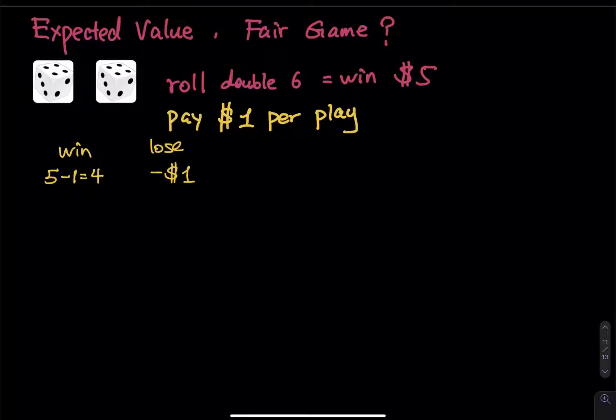Now you have to think about the sample space. Each die has six faces, so six times six gives 36 outcomes. The double six is just one of them, so the probability of winning is one over 36. The other 35 outcomes mean you don't win.